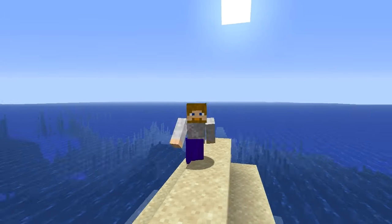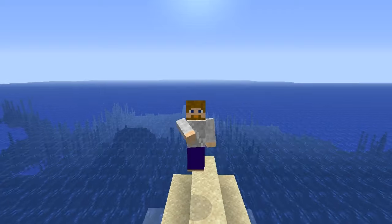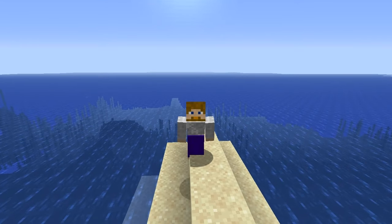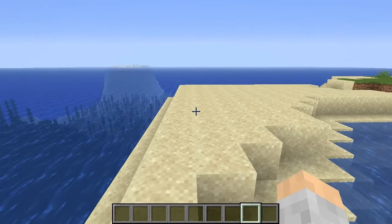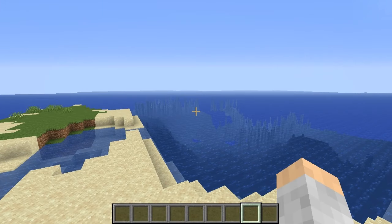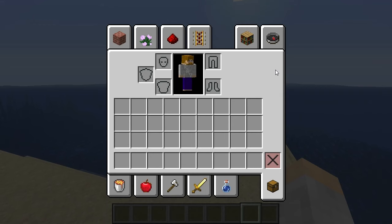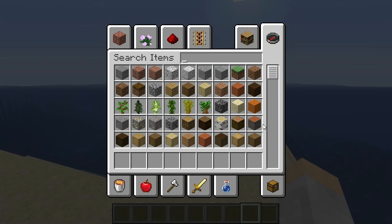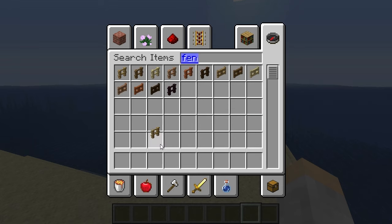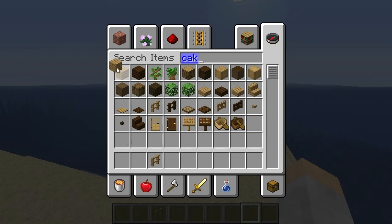Welcome everybody. I'm going to show you a little tutorial — this is quite interesting. It allows you to make it so that villagers can defend themselves. I'm going to be in creative just to make this tutorial shorter, but we're going to pretend that we're in a village. When in a village, you want to go find a villager and corner him inside a house.